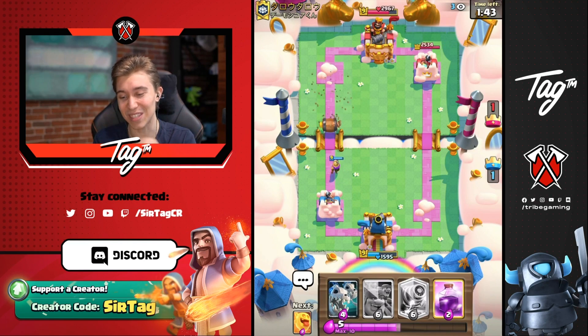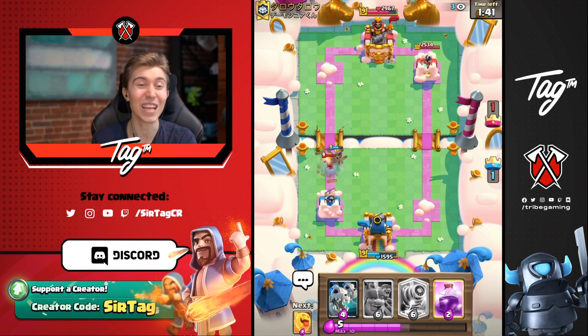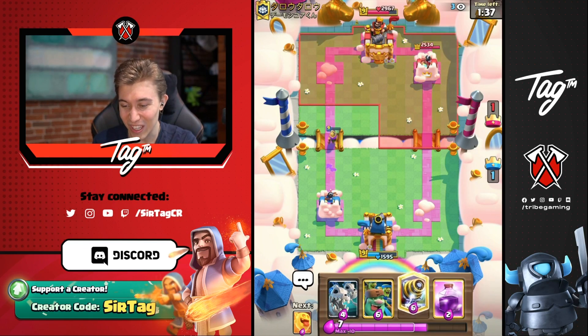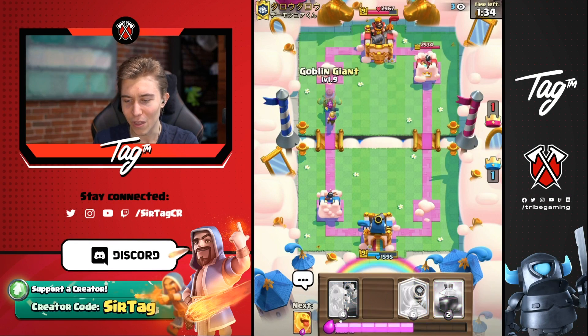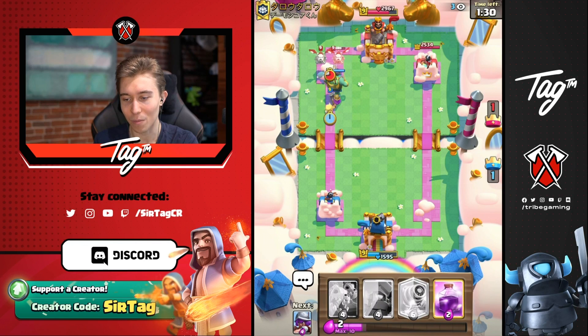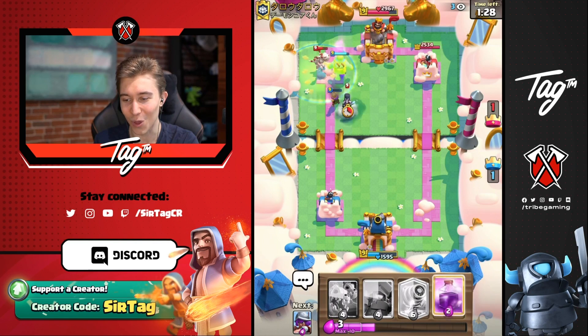This is going to be a dicey game specifically because of my card cycle not having the Sparky. He did use Bard Barrel, so I think we want to go in for a Goblin Giant here and then heal it up because he's going to drop something right on top of the Musketeer that we'll be able to keep alive.